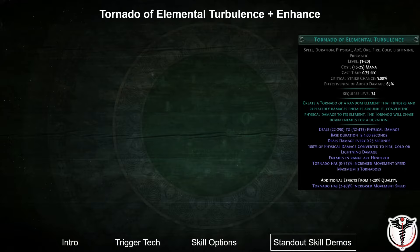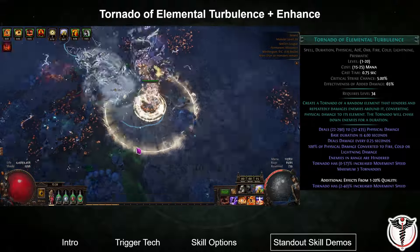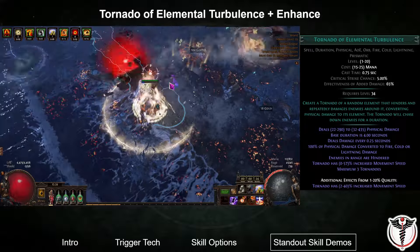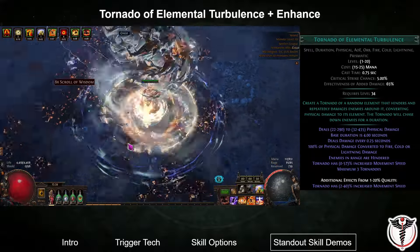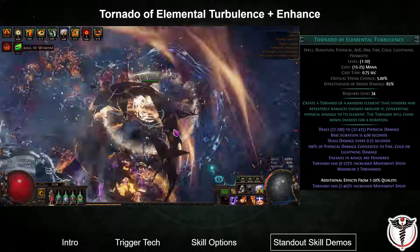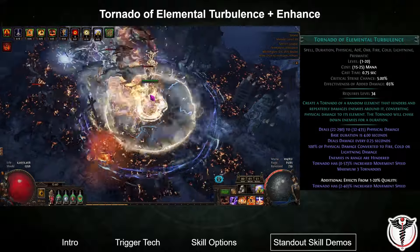Tornado of Elemental Turbulence is an interesting option. It has all three elemental tags, allowing it to be triggered by the axe enchantment, but also enabling non-fire damage when the tornado procs a different element type. I am linking it with Enhance, which significantly increases the speed of the tornadoes. This skill performed very well in clear speed — the tornadoes have very good auto-targeting and were mostly fast enough to keep up with my character or clear packs slightly ahead of him, and also did a good job mopping up stragglers. The downside is single target damage: there is no way to get more than three tornadoes, and the DPS output was just lacking compared to some other skills.